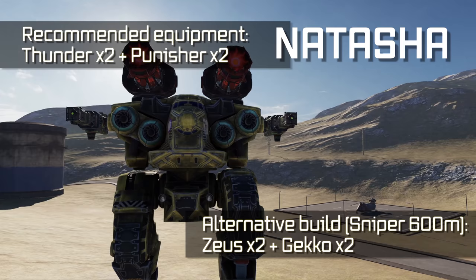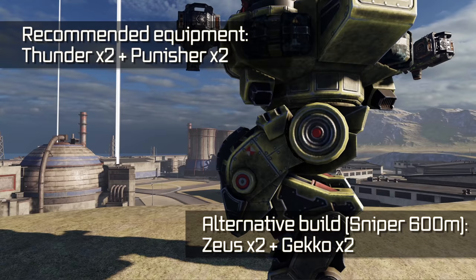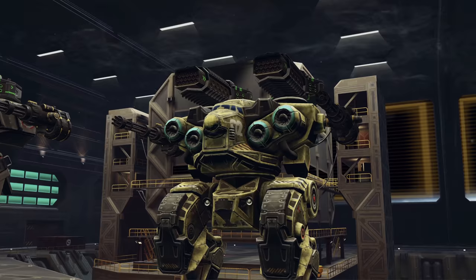Natasha. This robot is very similar to Leo. However, it trades some durability for an extra heavy weapon slot. That makes it a great sniper — you can dish out lots of damage while remaining relatively safe.